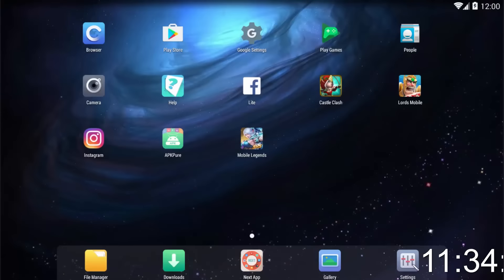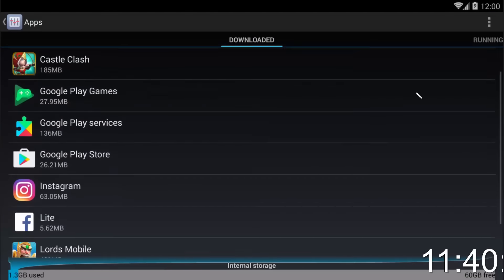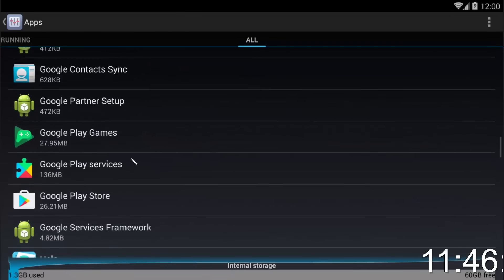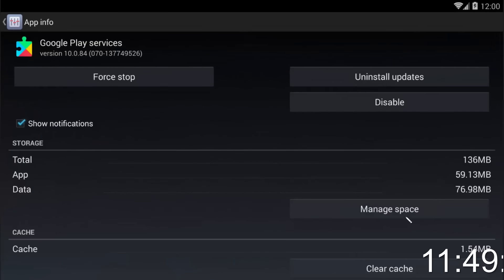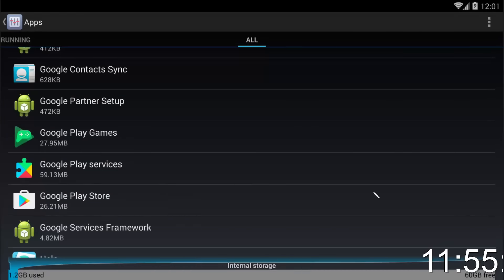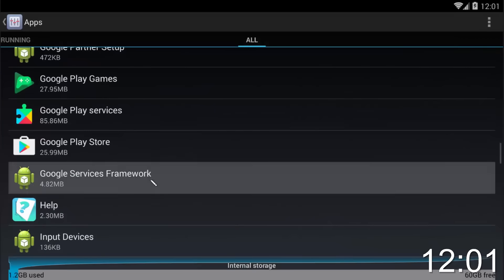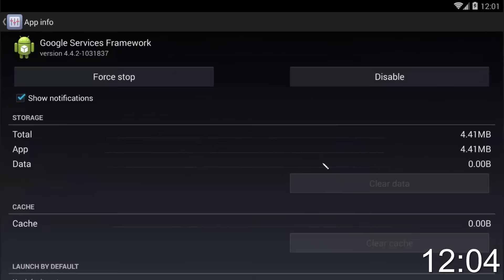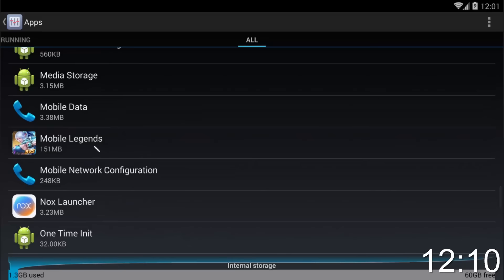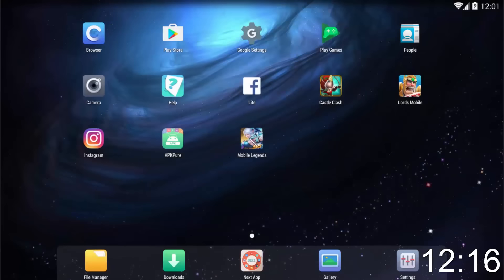Alright, now go out, go to settings, go to apps, go to all. Scroll down to Google Play Services, manage space, clear all data. Go back, go to Google Play Store — clear data. Go back, go to Google Service Framework — clear data. Go back, scroll down, find Mobile Legends — clear data. Go home and stop the timer.